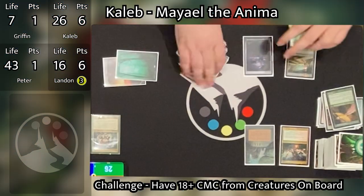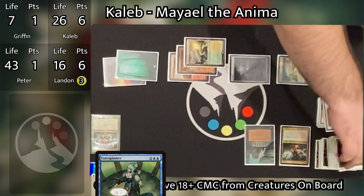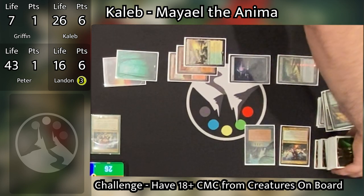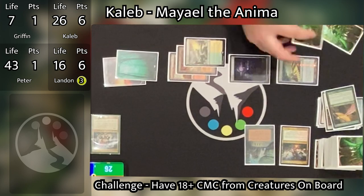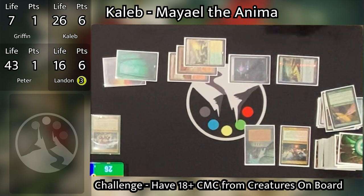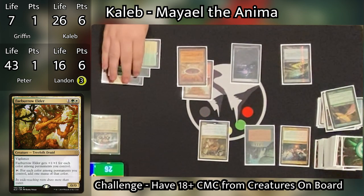Caleb untaps and in his upkeep chooses to skip combat, which does mean his Xenagos trigger won't happen. He couldn't skip draw or main phase either — if he skips draw he loses the Sylvan Library trigger. He goes to his draw step, draws three cards and puts two back. Then he taps three for Faeburrow Elder and, unable to do anything else, passes the turn.